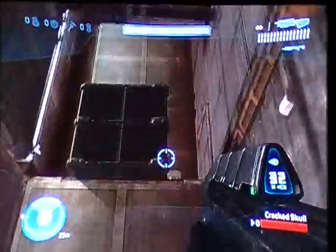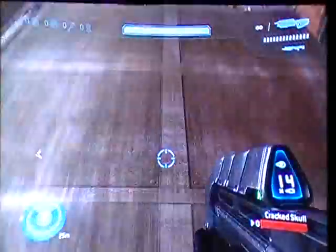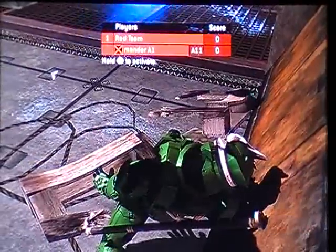You're going to have to shoot them long enough for the dumpster to fall. That will allow you to go down there, and then shoot a fusion coil, which will make a box fall, and you kill yourself as it falls into the man cannon.